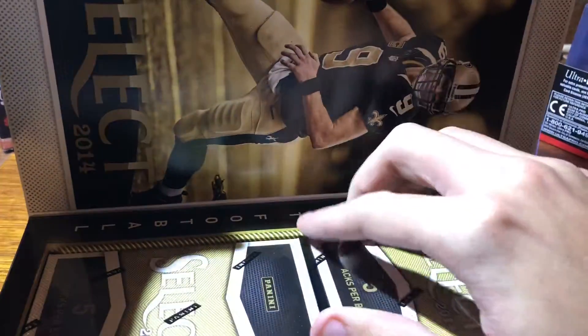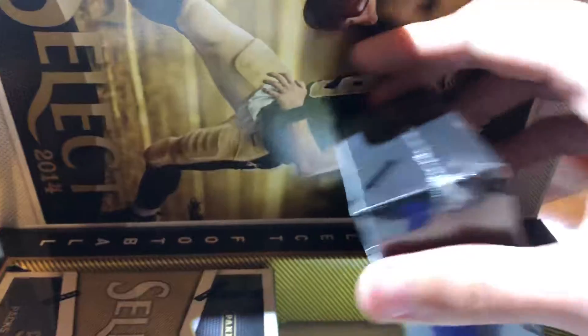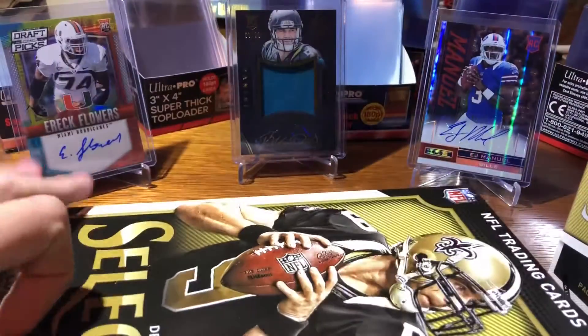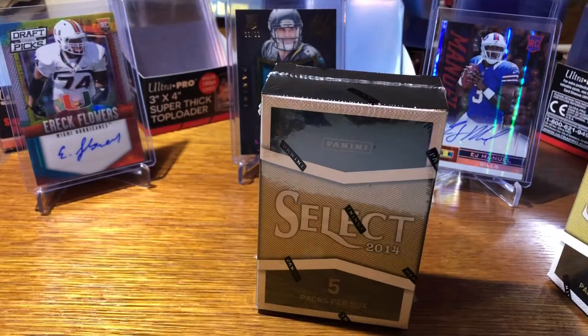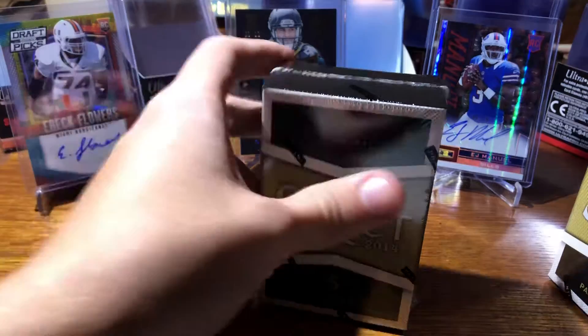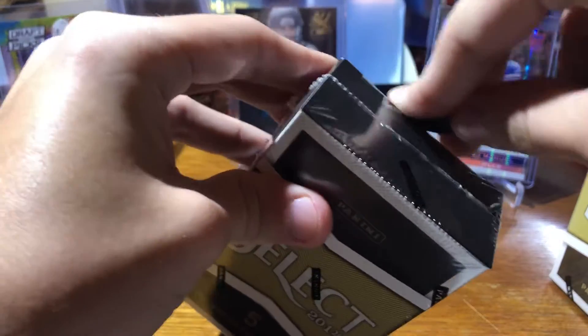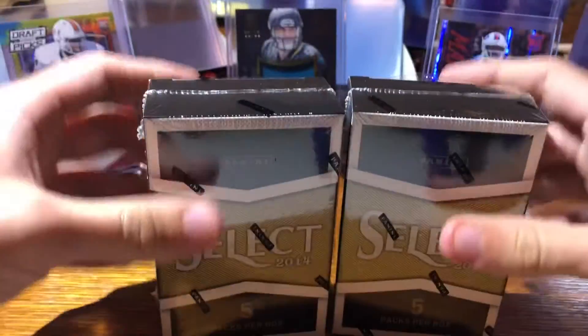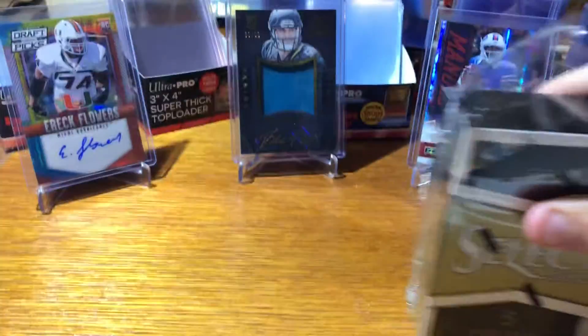Especially since the 2014 draft class is really good. I think I might be like one of the only people alive who thinks Derek Carr is not a bad quarterback — not a Raiders fan at all, I just don't think he's awful talent-wise. Just wait till he gets a better team and maybe a coach around him. So in this box I've got two mini boxes, five packs per mini box. Let's go — mini box number one, see what we got.